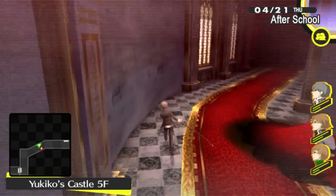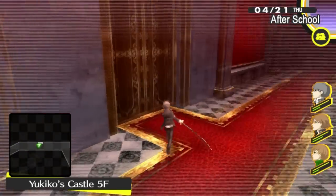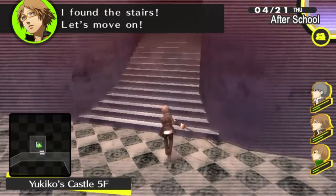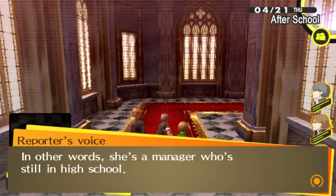Now you're probably wondering... if you go back to the first floor, you can usually beat everybody without using SP or too much HP. You can pretty much just auto-attack them down. And eventually you'll get a cup — in other words, she's a manager.